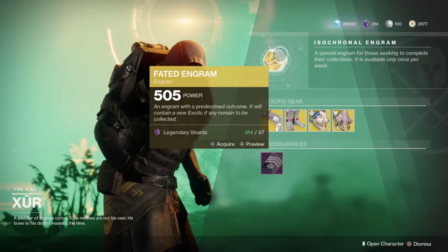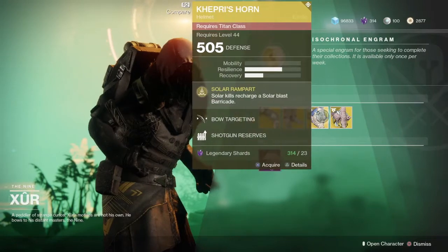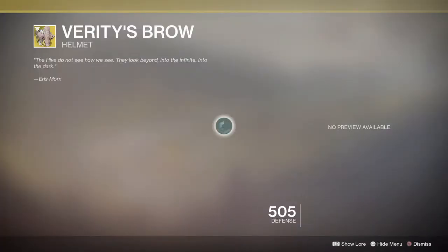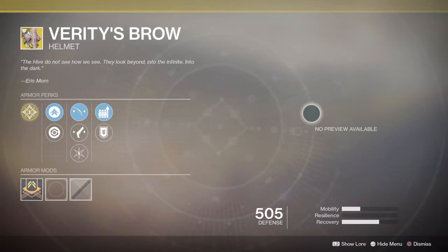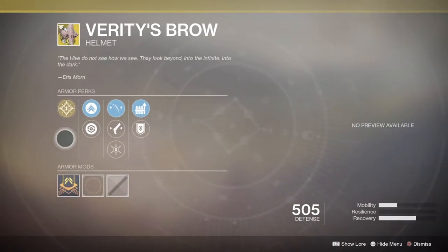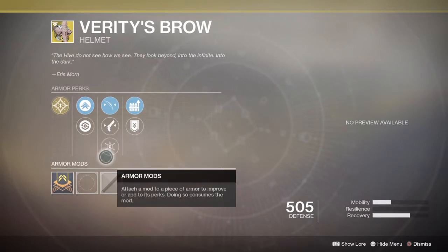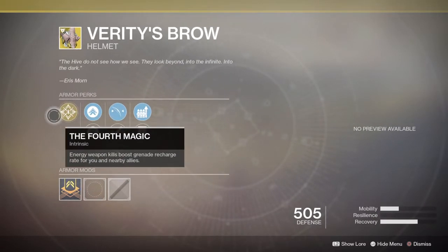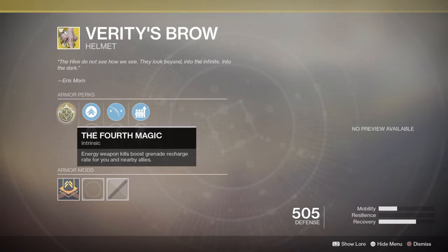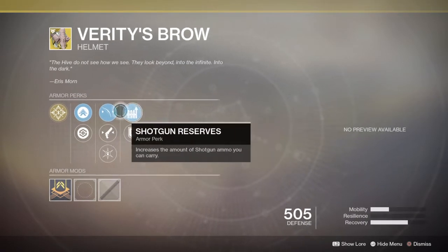Right now he's gonna give us one of those, but we don't want one of those. So there's a new helmet here. I can't literally show you what it looks like because I'm a Hunter, but it's for the Warlock. This is gonna help you with hand cannons or whatever it brings, but it's gonna be the Fourth Magic — energy weapon kills will boost grenade recharge rate for you and your nearby allies.